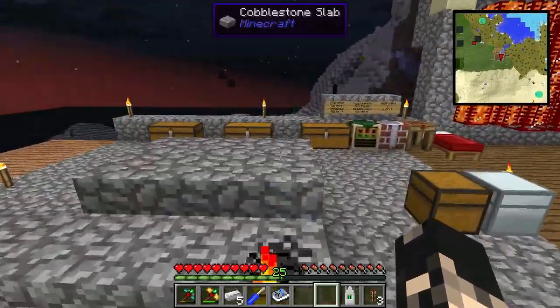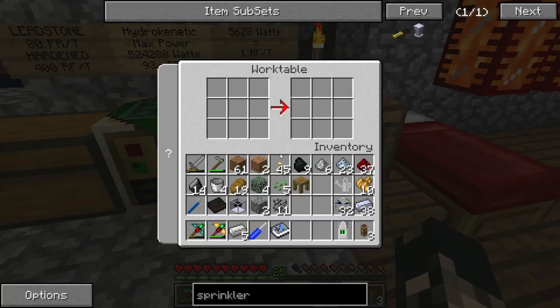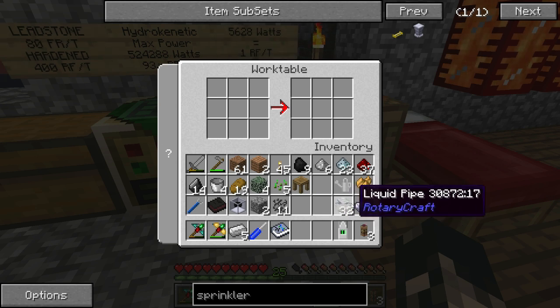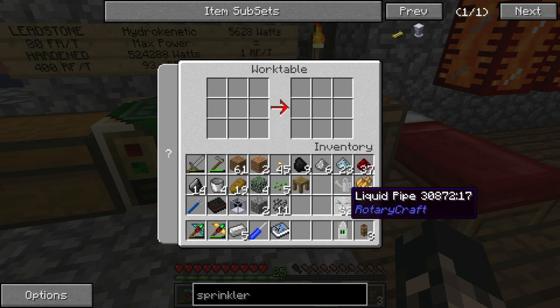Anyway, on to the sprinkler system. The first thing — you might be wondering why I'm on the default textures — it's because one of the sonic borers we were making in a previous episode, the liquid pipes here weren't actually shown correctly because of the texture pack.